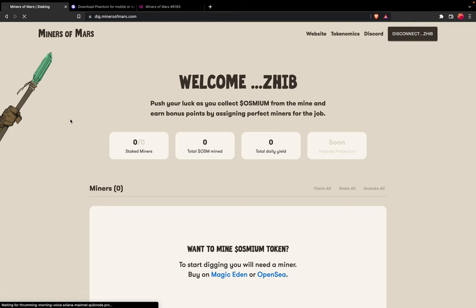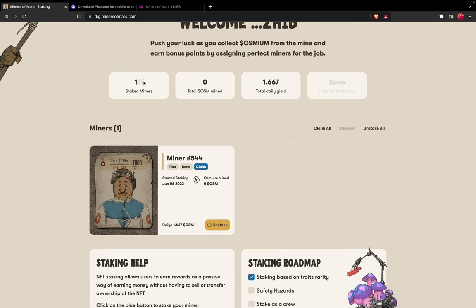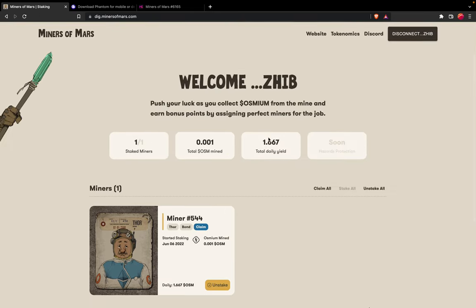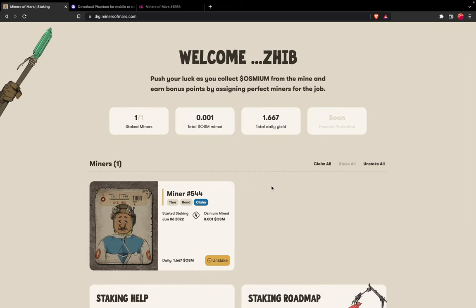If we reload this page, as you can see we now have one out of one staked miners. Since I just started it shows 0.001 total osmium mined, and our Ethereum Miner gives us 1.667 osmium per day while staked.